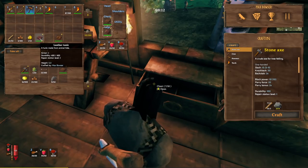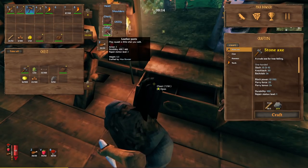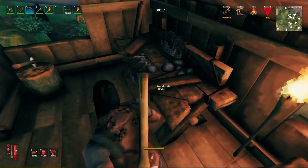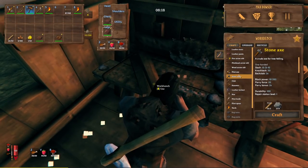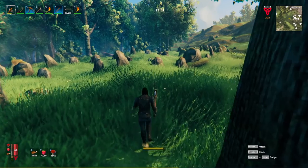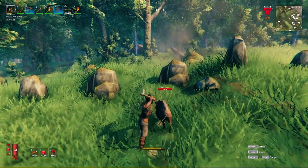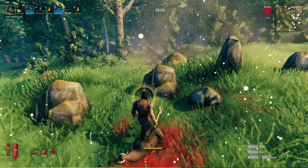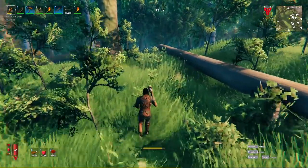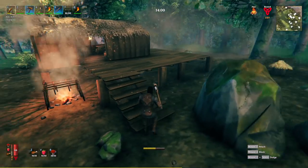If that whole shield thing doesn't work out the way I want it to, I'll have a backup plan where I'll go with arrows. Leather and leather, cool. We just need to make the head — I didn't see the head on here because we don't have what we need for it. Oh boy, you need a lot more deer hide for that. I went out to get some deer hide and I found a troll, and I think I'm gonna kill him because I could get some troll hide armor before I fight the deer boss.